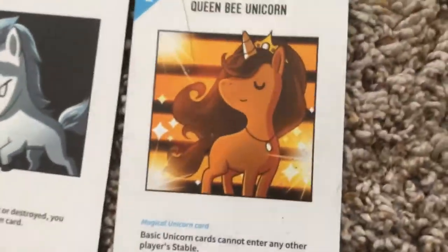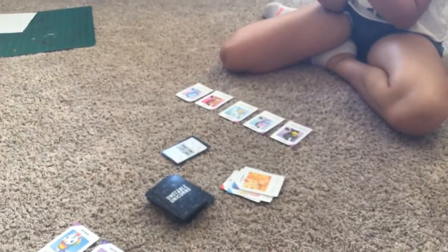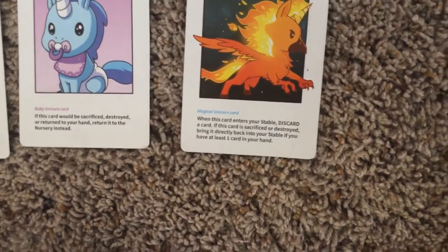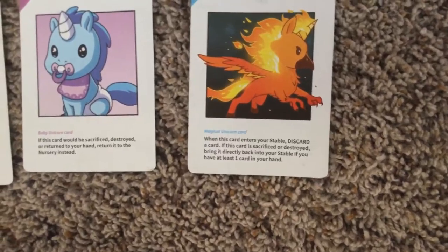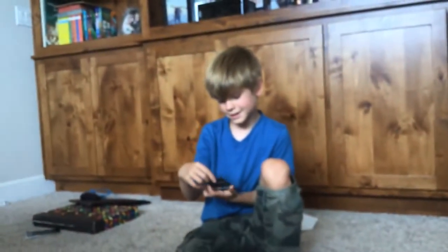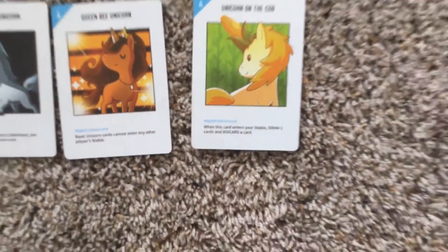Now it's my turn. I'm going to play my Unicorn Phoenix — I'll discard a card I don't want, and then I need to draw. Now it's your turn, Harrison. I'm going to draw a card. I really need to use this card. The card I got is really good — Unicorn on the Cob. When this card enters your stable, draw two cards and discard a card. So now I get to draw two cards — both basics — and then discard a card. I'm just going to discard the card I literally just got.